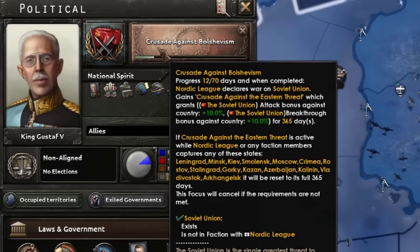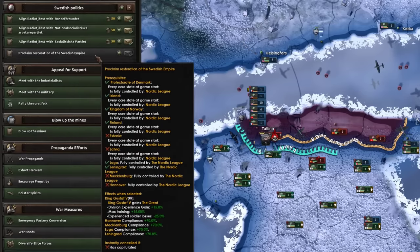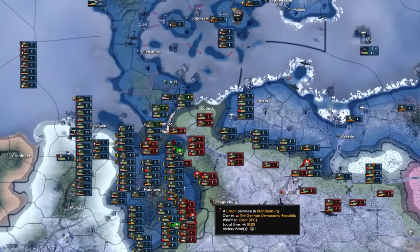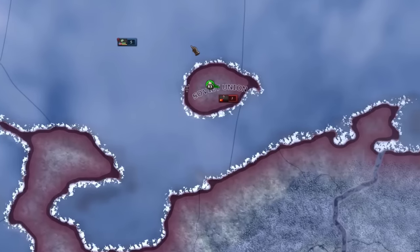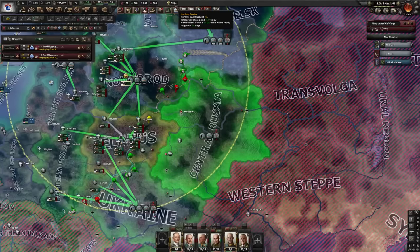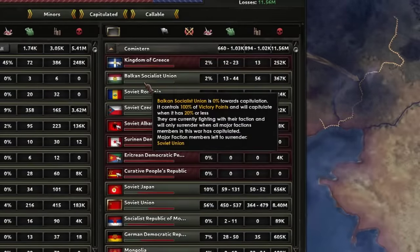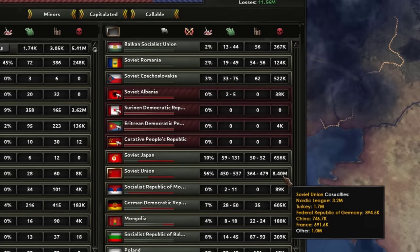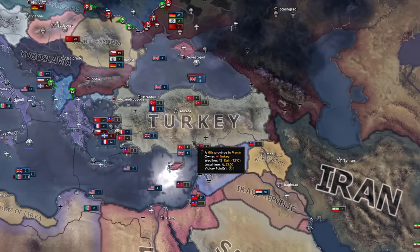I completely forgot we have this focus called 'Crusade Against Bolshevism,' which gives us a quite hefty buff against the Soviets. We really need to brush down all the states to proclaim the Restoration of the Swedish Empire — we need Estonia, Latvia, and then our cores back over here plus the land we took from Germany. I also just found the pride of the Soviet fleet right there. I suppose I should get a few uses out of these nukes as well. We only have to capitulate the Soviets and that is great — 3.2 million casualties total, and somehow Turkey also took 1.7 million on them too.